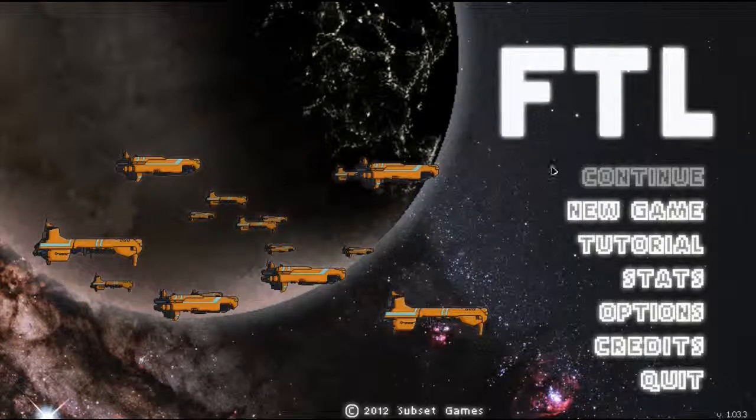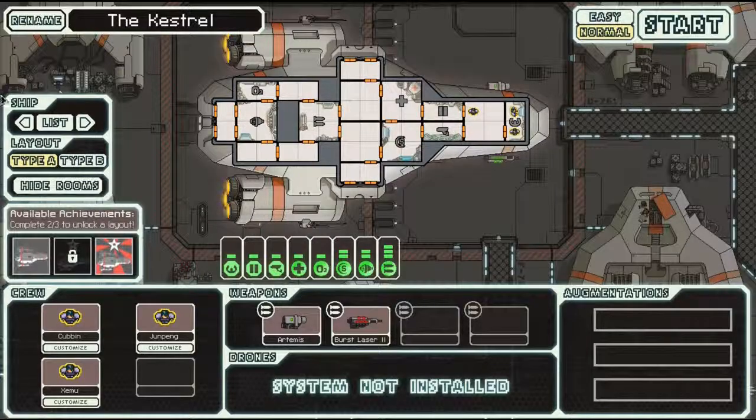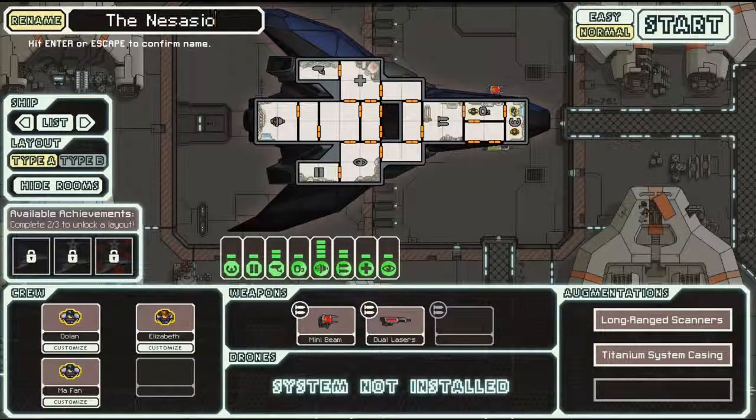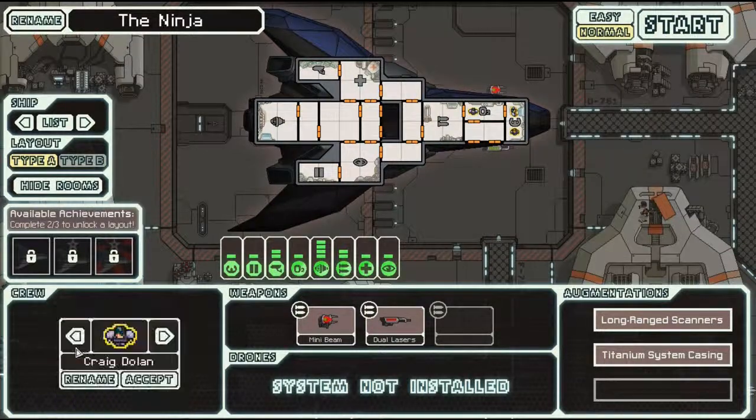Hello, once again we are playing FTL. We're gonna do a new game and this game is gonna be a little bit special because now we have the stealth cruiser. I almost didn't see it and I was gonna ask where it was, because as you can see the other ones are blacked out too. Anyways, we're gonna name it — how about 'the Ninja,' because you can't really see it.